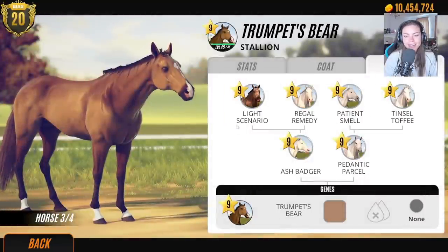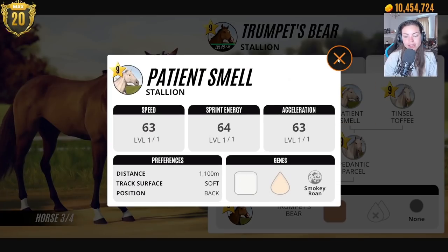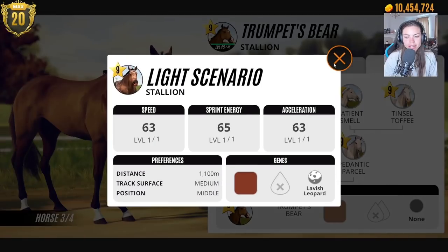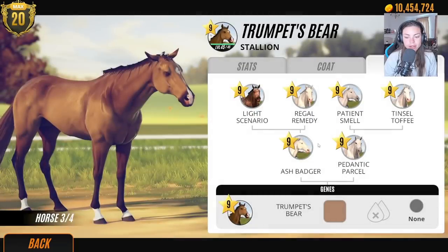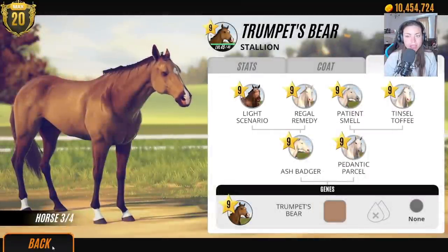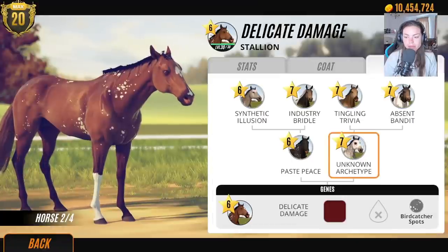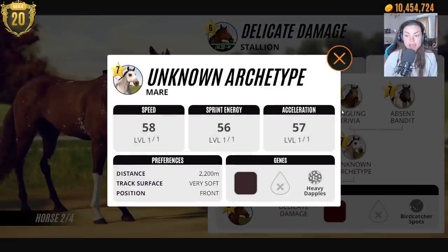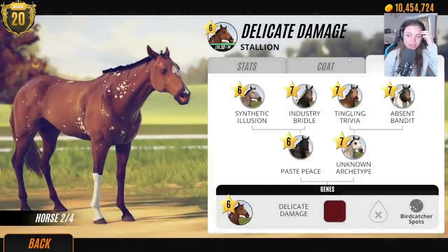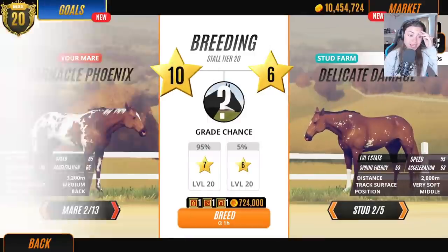Oh look at these: frosty pinto, smoky roan — no wait, it's blanket roan! I want smoky overo and lavish leopard — he's got amazing coat patterns. Dotted tobiano, wow, so many coat patterns but none of them are good for me. Let's check the lower ranges — oh there's the heavy dapples! Lucky — I was just about to give up. Okay, he has potential to breed heavy dapples!